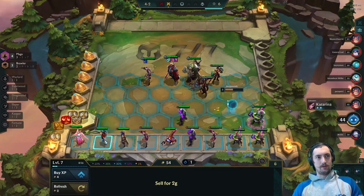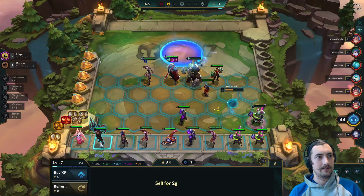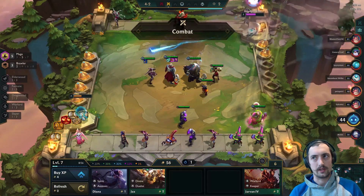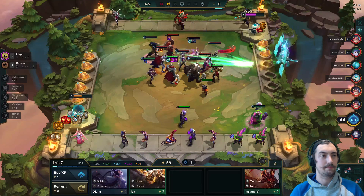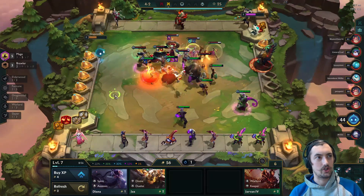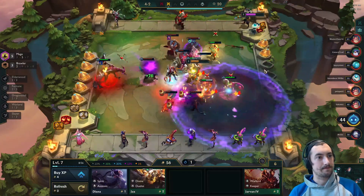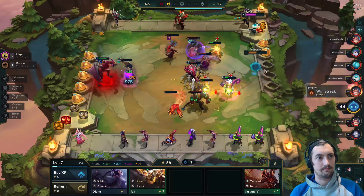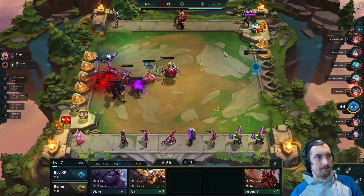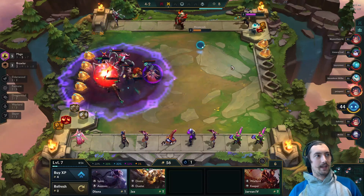We're feeling better about ourselves but we don't have a stable board yet. We do get the five mages in, which helps, but we've still got a bit of work to do. At the same time, we're comfortable with the direction because we've got the Mage Cap and just need a GA to have perfect Aurelian Sol items. We also picked up a mage chosen Veigar, which is super helpful, as well as a couple of Veigars on the bench — maybe we can get a three-star.